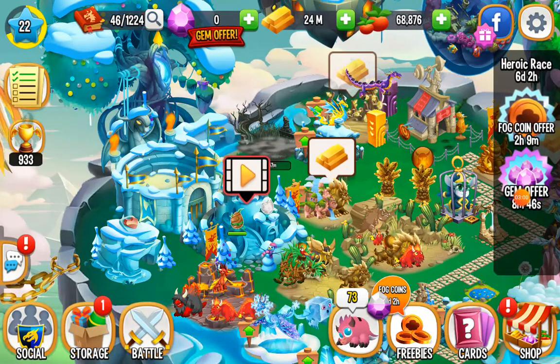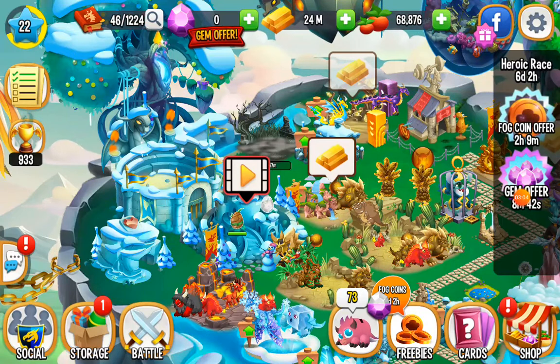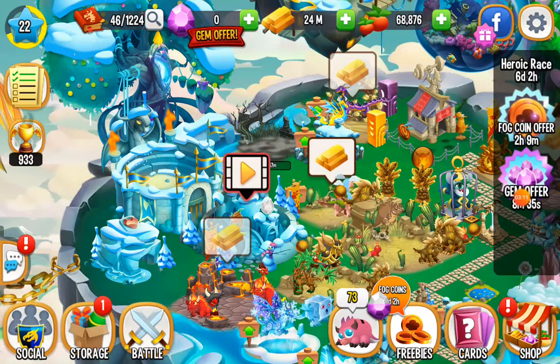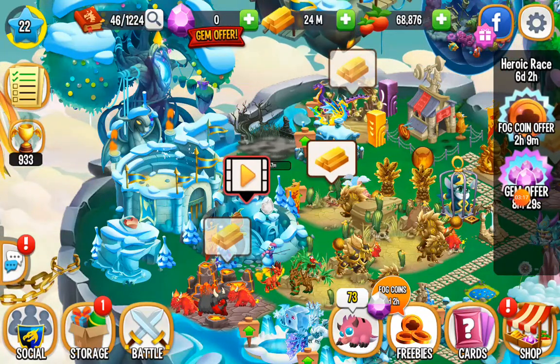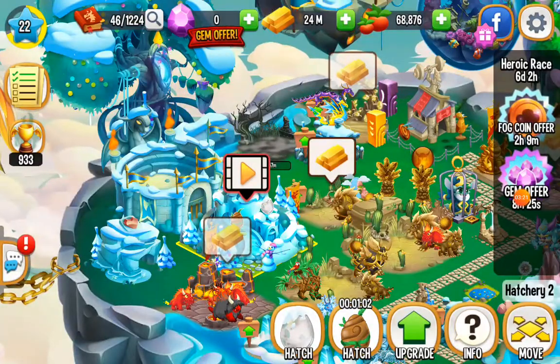So my whisper dragon is going to be in the dragonarium, or whatever the name is. And at the top you can see there's a dark habitat — that's going to be for the wisp dragon. We don't need a tropical dragon.